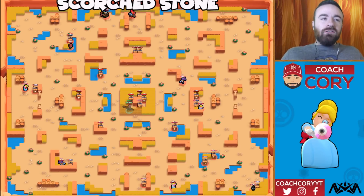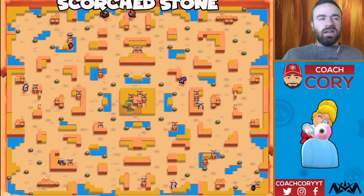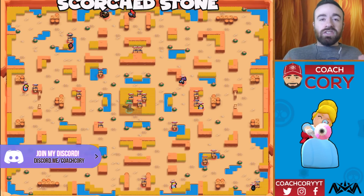Honestly, my impression of this map is it's very risky. One thing that's totally different about Scorched Stone compared to some other maps that have centers with a lot of grass — that's definitely a distinct feature of Scorched Stone, that big square in the center. But on maps like Feast or Famine or Thousand Lakes, it's really easy to check the center to see if anyone is in those bushes. One of the main differences in Scorched Stone is it's really hard to actually check if someone is in those bushes because of that wall in the center. It's a totally different experience.